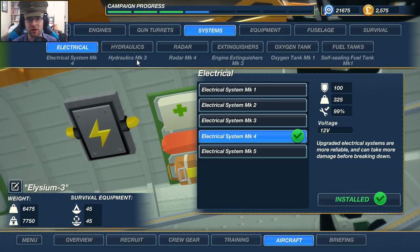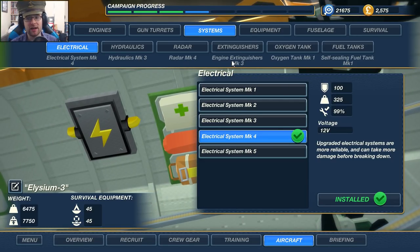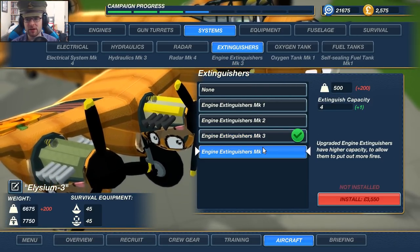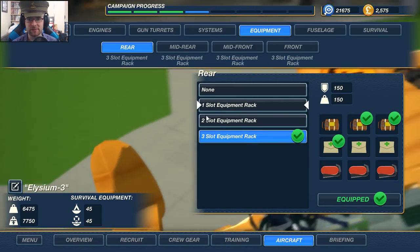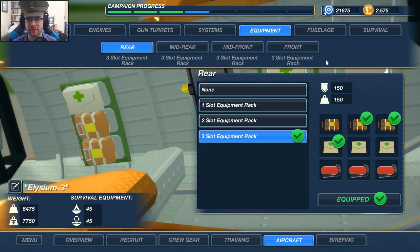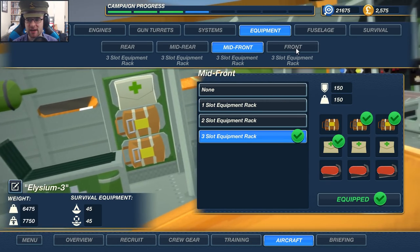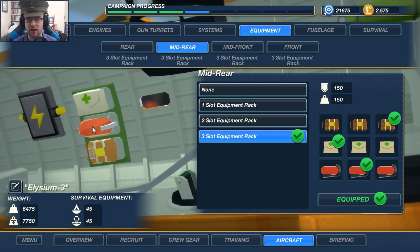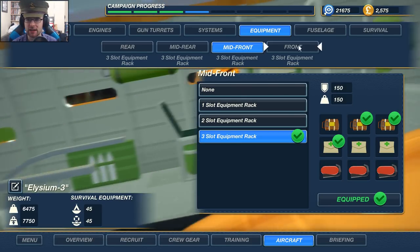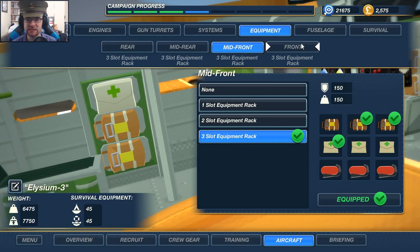Systems: electrical system Mark 4, hydraulics Mark 3, radar Mark 4, engine extinguishers Mark 3. I could get a Mark 4 but can't afford it, and the oxygen tank isn't upgraded. We've got self-sealing fuel tanks, three slot racks everywhere, everyone has a first aid kit, only one fire extinguisher, and seven parachutes — so in theory everyone could jump out of this plane. I'm a little worried by only one fire extinguisher.